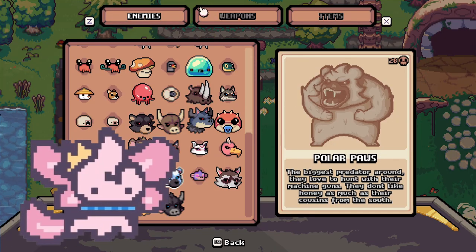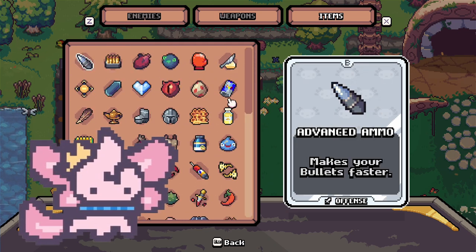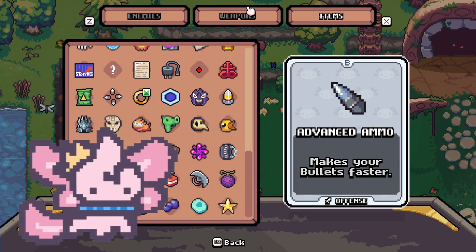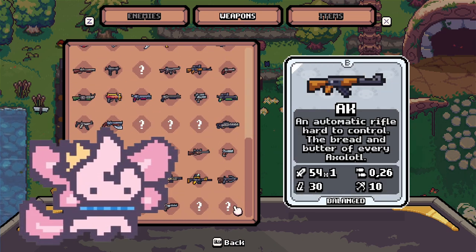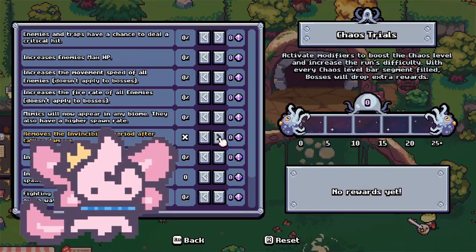For the journal, the way it works now is that even if you have something unlocked, you can't just see it in the journal — you have to actually find it in a run, and only then will an item or weapon be added to your journal. So don't be scared if you see all your weapons are quote unquote gone; they aren't, you just need to find them again.